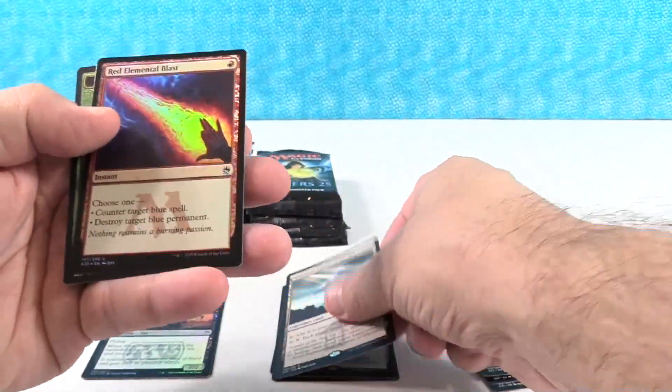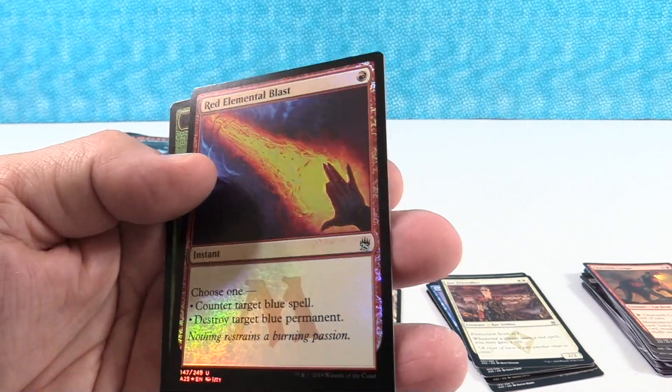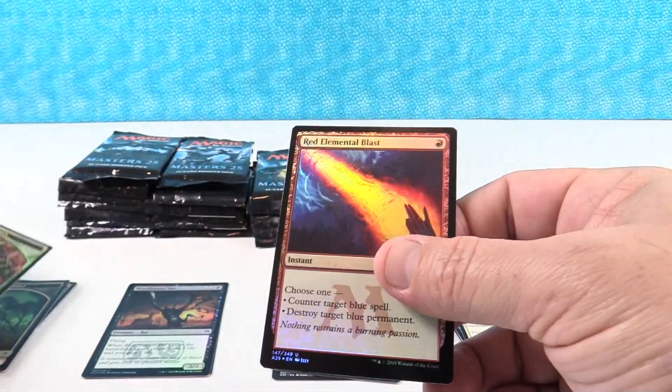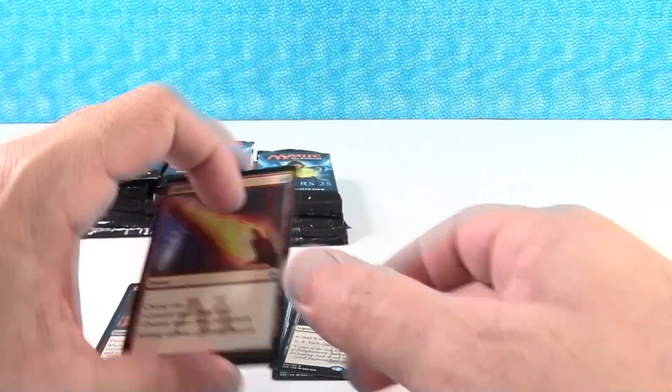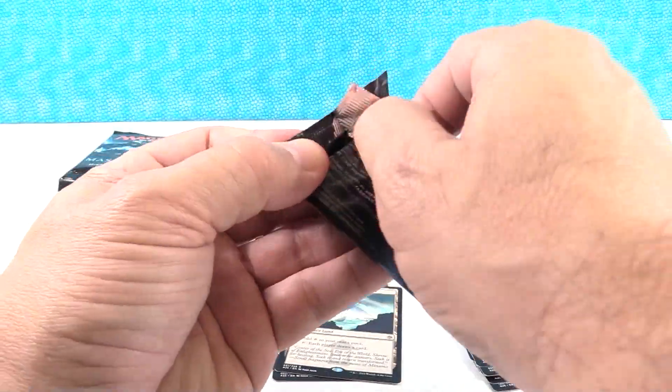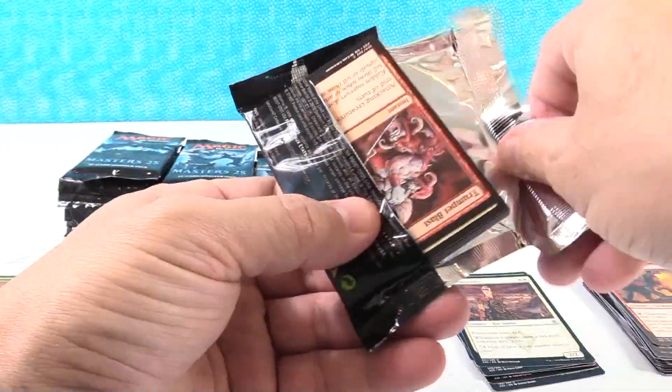Mikokoro, Center of the Sea. Whoa! Red Elemental Blast foil. Sweet. That is an awesome foil — actually a very valuable foil, even though it's a common. That's going to be worth a lot more than most of the rares that we get in this box.